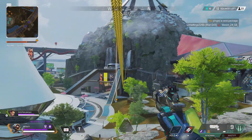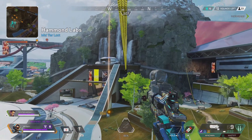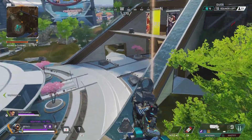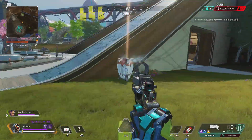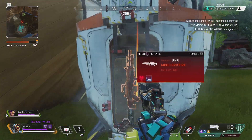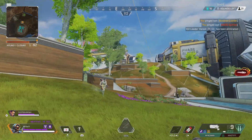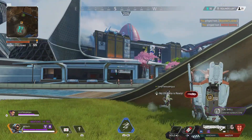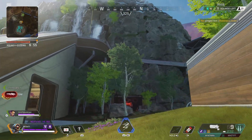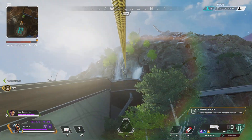Long zip and drop — the old zip and drop. I'm hearing gunfire as we get closer. Sounds like it's in the building. A boosted loader and a good peacekeeper. I'll keep my old mastiff but thank you. A boosted loader for your wingman if you want. I've got one. I'm gonna take this peacekeeper.